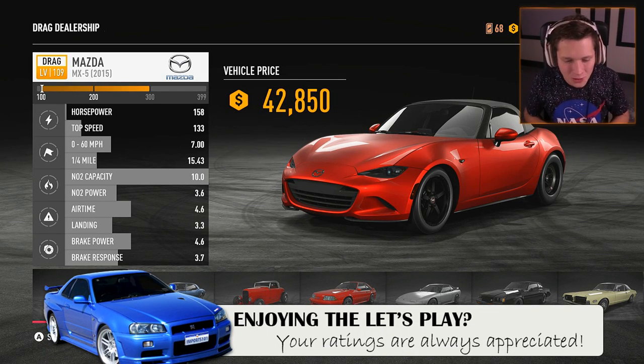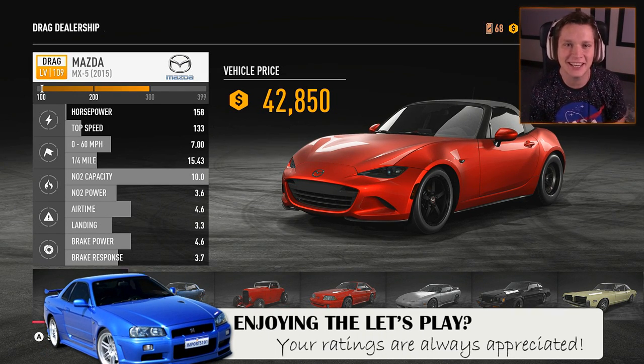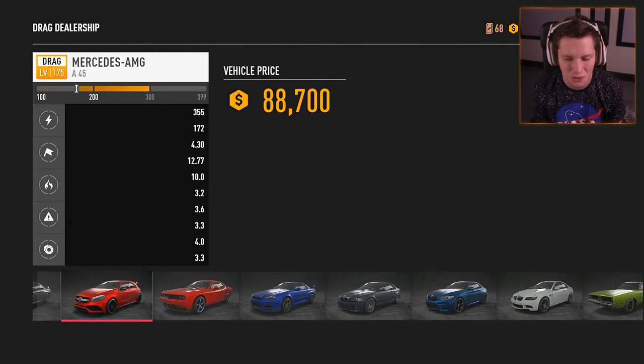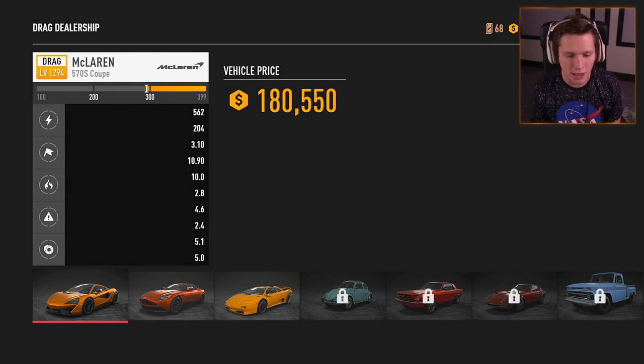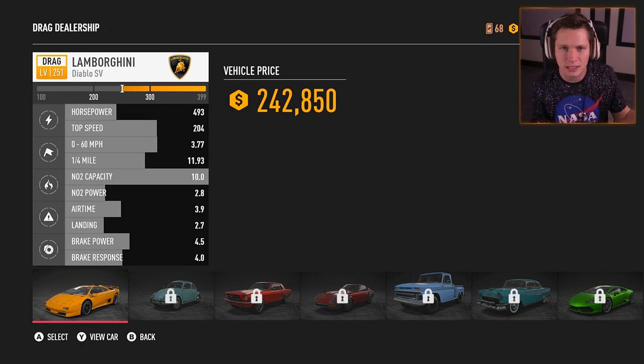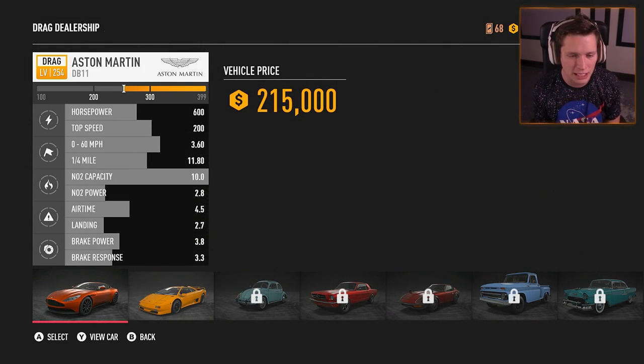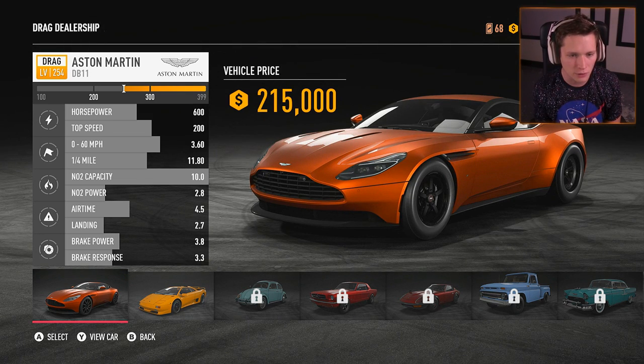What's up guys, welcome back to another episode of Need for Speed Payback. Today we need a new drift build, so we're going to see what we can do. We have a ton of new cars to choose from. In our last episode, we were missing some that we should have had — now those are back. We've got the DB11 here, a level 254 for $215,000.